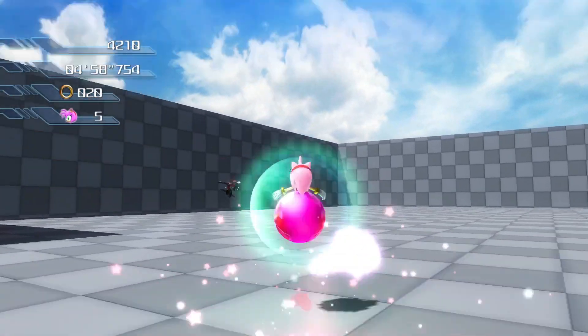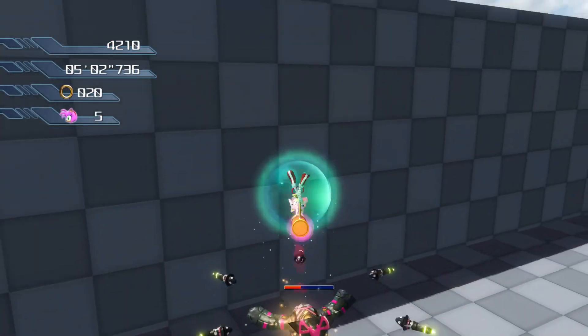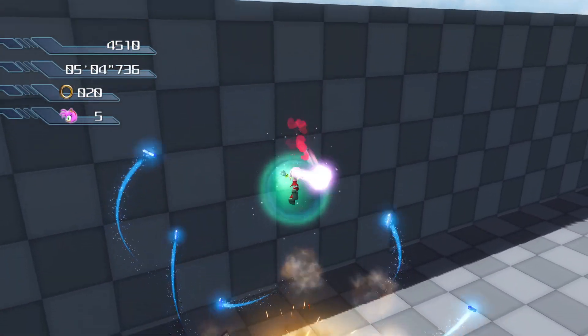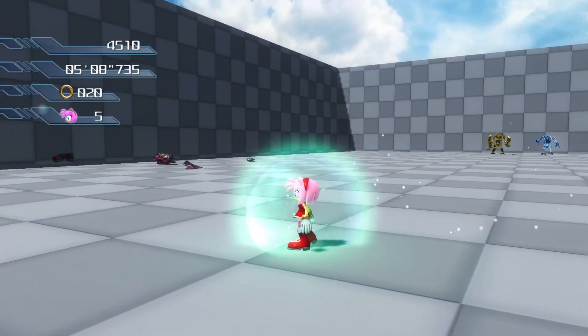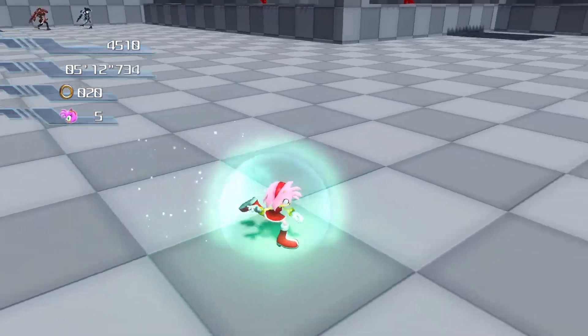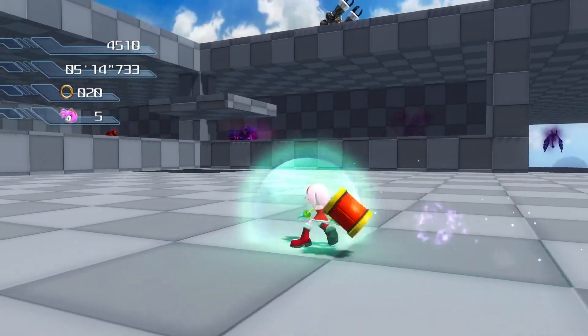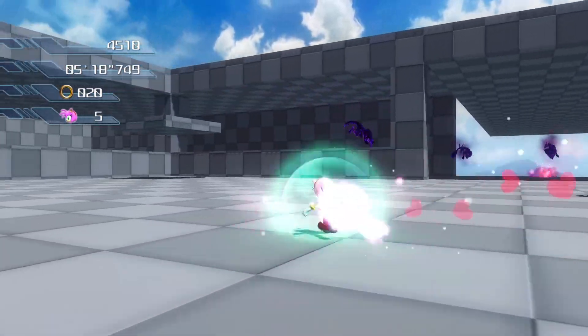If you mash, you can do it in midair, and you can bounce off enemies multiple times — there's the air attack. And that's not all: where would Amy be without her Adventure-style hammer spin? If you hold down the circle button, you can start the hammer spin.